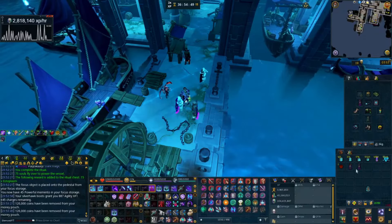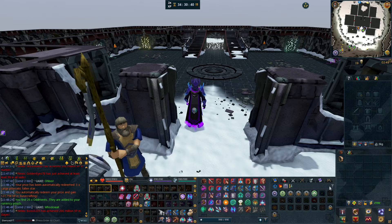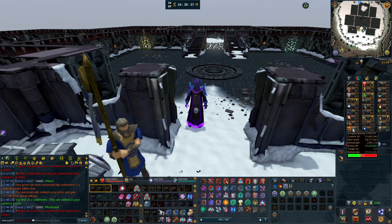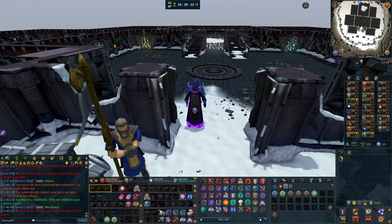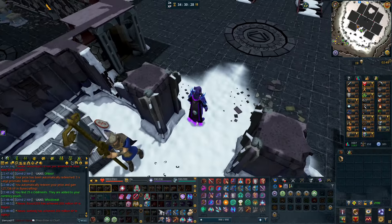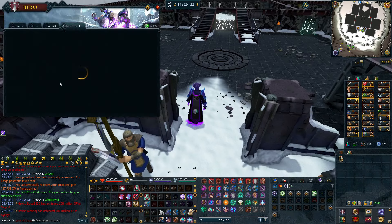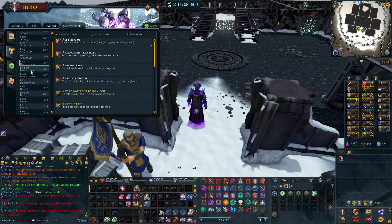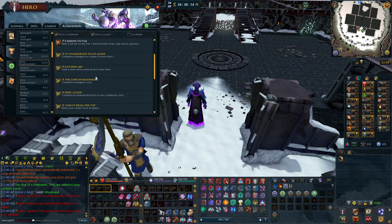The only skill left is Dungeoneering. I'm here at Daemonheim starting with 109 Dungeoneering. We have 34 hours of double XP left, so lots of time. The goal is to at least get to 115 Dungeoneering and get a pretty good head start on 120. I'm pretty inexperienced with Dungeoneering, so I'm deciding between doing traditional Dungeoneering or Elite Dungeons — we'll probably do a bit of both and try them out.